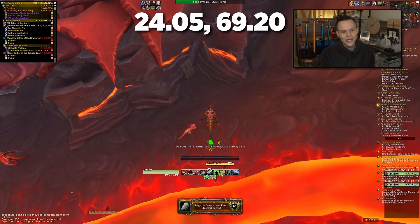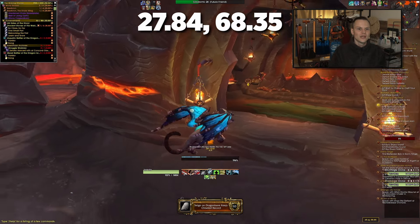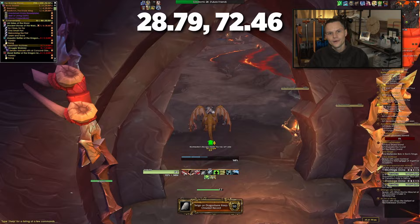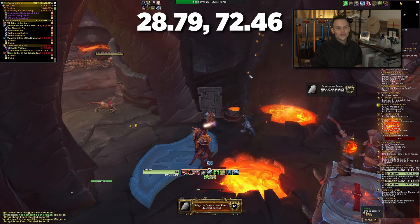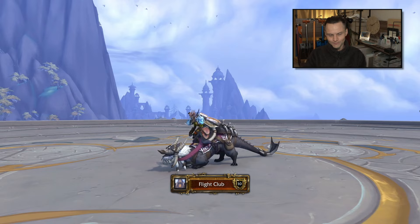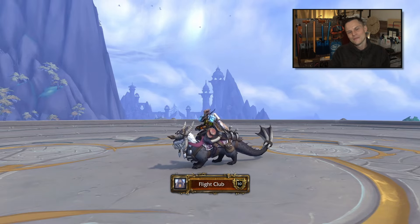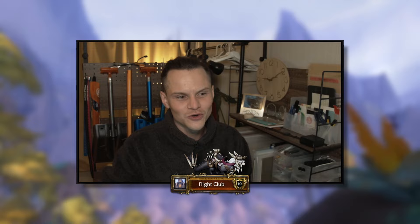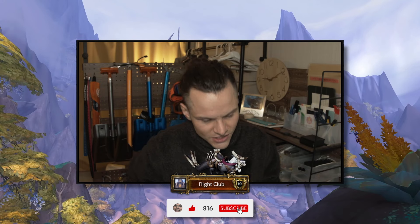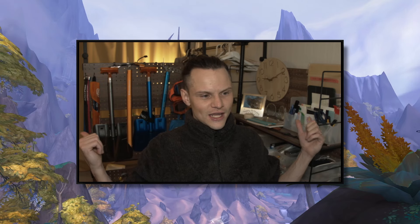For the three tablets, you can interact with them outside the event too. The first is just outside the main building around the back. The second is inside one of the tents on the left side at the back. The third is across the way in another tent. Once you've interacted with all three tablets, completed the event, and fed the frog 20 slugs, that's the final achievement — Flight Club — and you'll be picking up your Bestowed Ottuk Vanguard mount and one step closer to the meta achievement. Thanks for watching, subscribe for more!